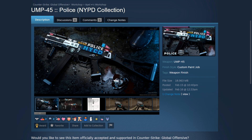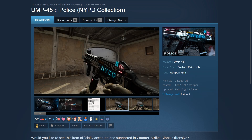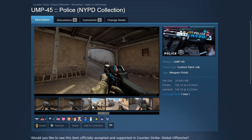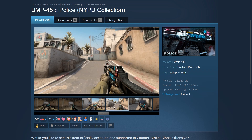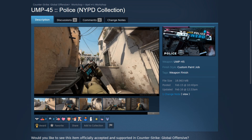Moving on we have the UMP-45 Police NYPD Collection created by Apple Infinity. This is a very well detailed skin — the NYPD part of the UMP glows especially with the red and blue outline at the back, which I believe represent sirens. I think it would be pretty cool to see this since the police force correlates essentially with the counter-terrorist division in CSGO, so having these two correlations would be a nice touch.